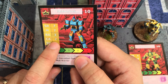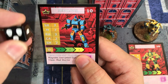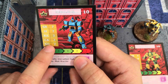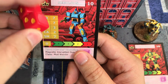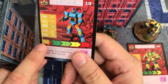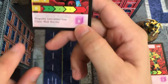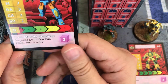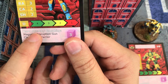Then we've got close attack - for close attack you actually add a dice, specifically a black dice, which is essentially a d3 dice. SH is shields, and these are the shield dice that you roll to defend against attacks. Damage is obviously the amount of damage you can take before you're destroyed.